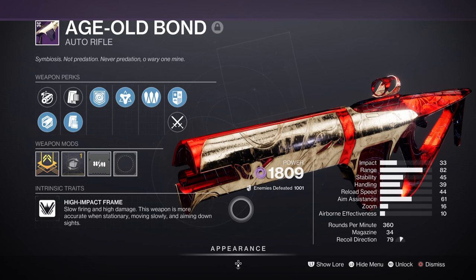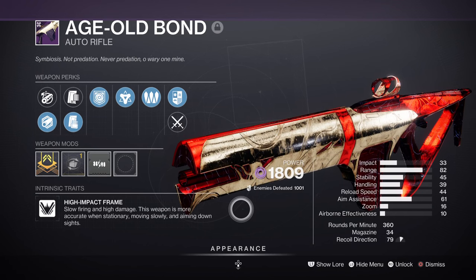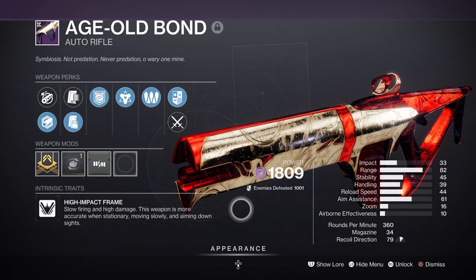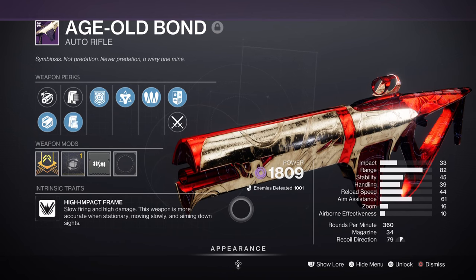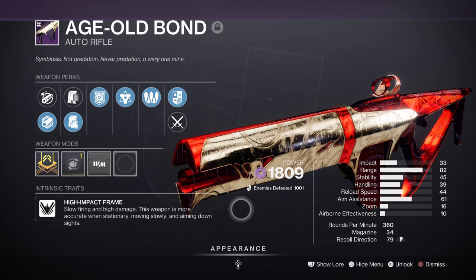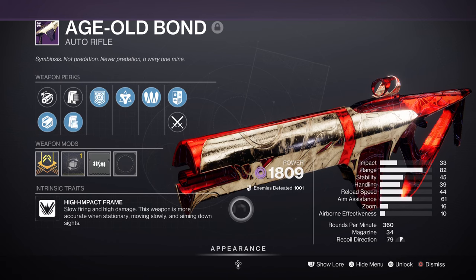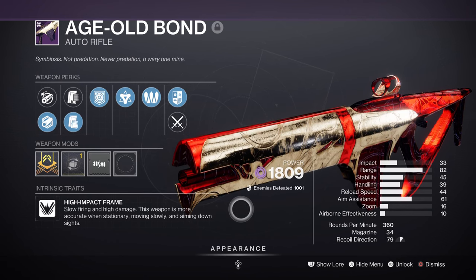For the build, you'll want to make sure your Offensive Bulwark aspect is working as planned, and outside of your barricades you'll need the ability to create overshields on demand. The weapon with Repulsor Brace will help a lot in generating grenade energy over the time our overshields last, and from there it feeds back into our melee and ability regen as well, while giving us the chance to reactivate the Echo of Instability fragment again and repeat. It's a self-sustaining build that does a lot of heavy lifting for the user, as long as you give it the required perks it needs.